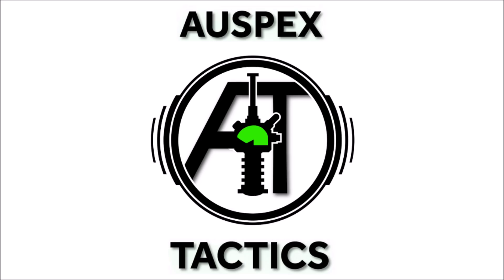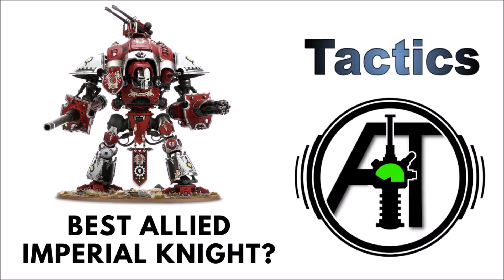A lot of people with Imperial Armies have been tempted at some point to ally in an Imperial Knight to make their army stronger, to cover a weakness, or just add a really big cool new model to their army. With a small boost to the knight's power with Engine War, Imperial Knights will be getting a little bit more attention than they usually would. In this video we're going to talk about some of my favourite builds for allying an Imperial Knight into an otherwise non-knight Imperium list.